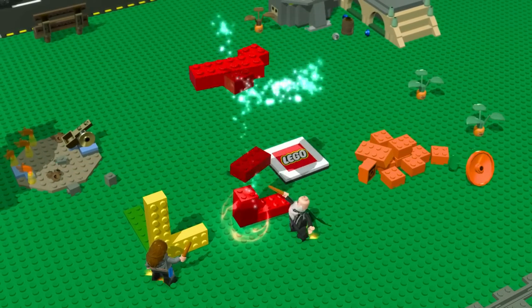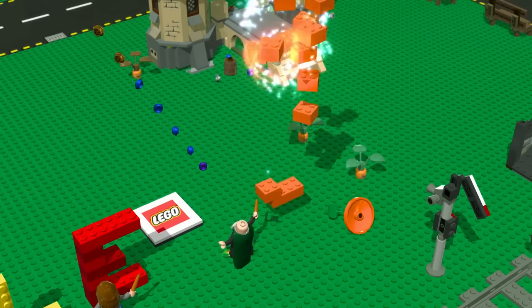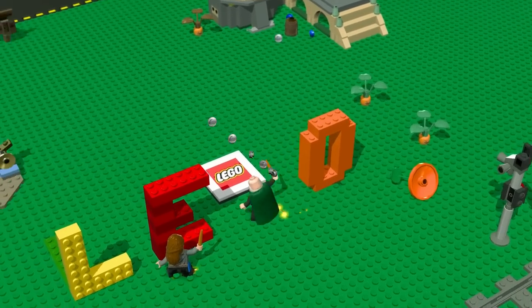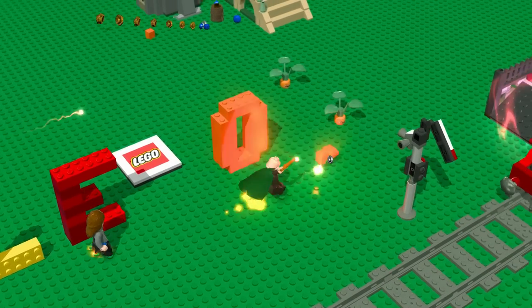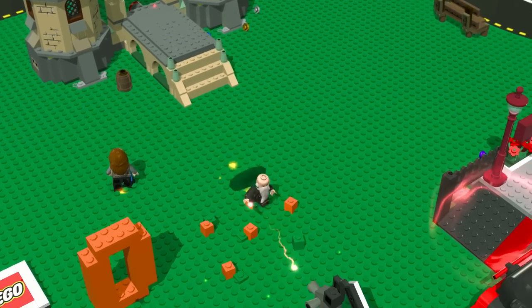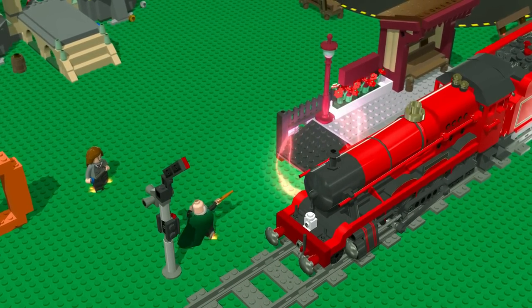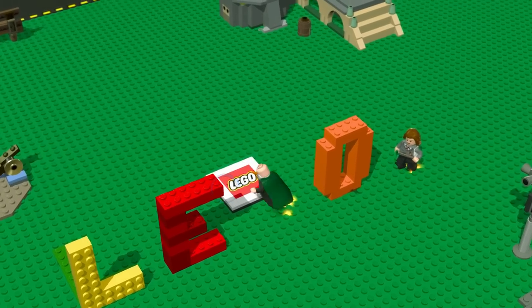They always have a section in these levels where you have to spell out the word LEGO, so this is obviously no different. It's interesting that this time they actually have a tab that specifically reads 'LEGO,' because usually they don't give you that hint — it's up to you to figure it out. But if you've played any LEGO game you'd already be well aware of that.